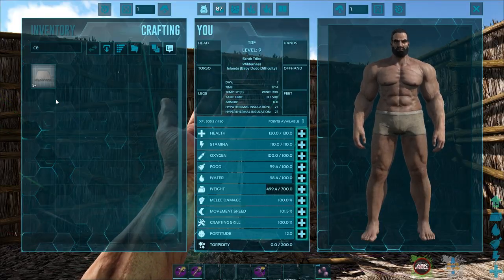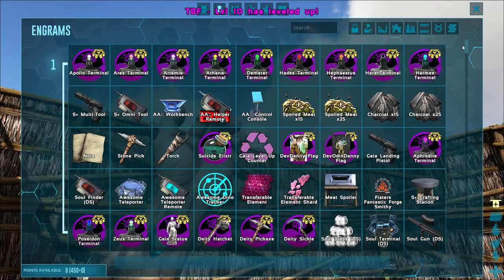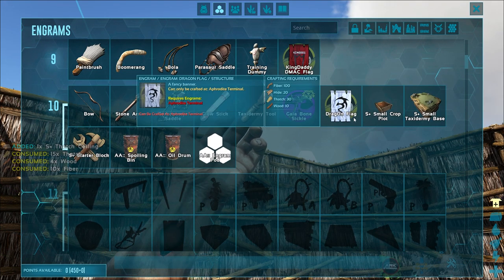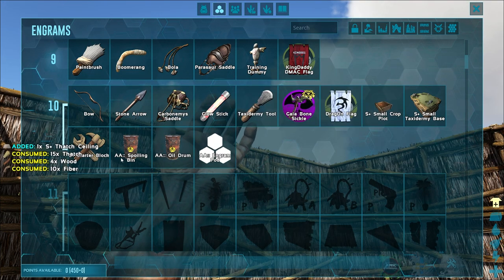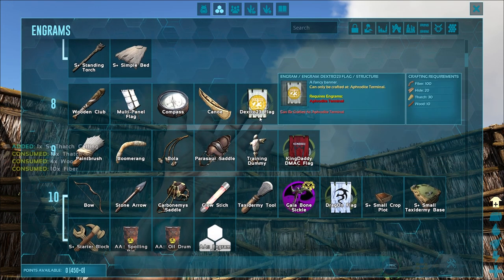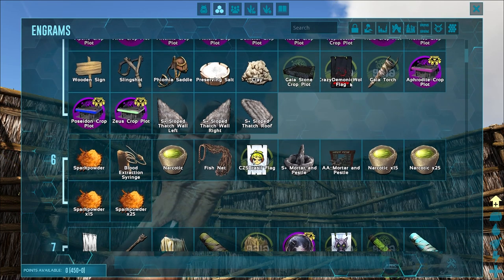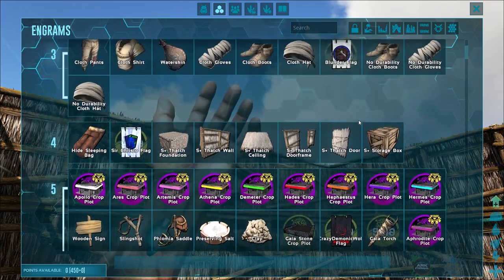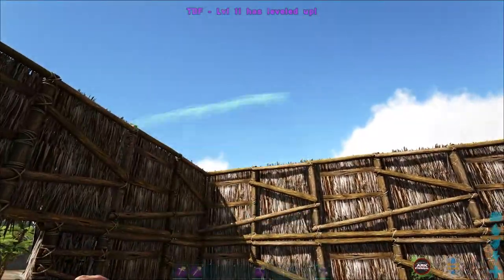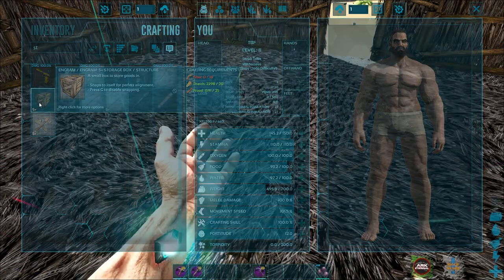My dodos got completely decimated — there wasn't even anything to gather off the ground from them. Couldn't even harvest their bodies. But we are level 10, which is huge! Level 10 gives us the Gaia bone sickle, the dragon flag, our friend Dragon — awesome YouTuber — small crop plot, engram pod. We got flags for some different YouTubers in here: TBF, Dragon, King Daddy D, Mac Dextro, Delaney — that's the Gaia pickup relic — CZS Brazil, Crazy Demonic Wolf, Start Christo, and Blunder. Very cool! Give me all these levels.